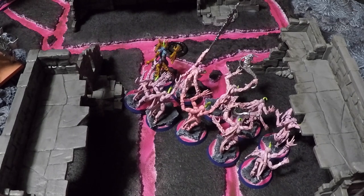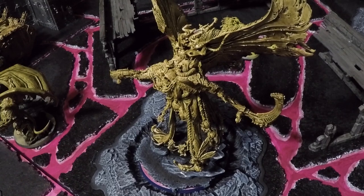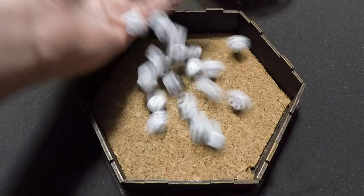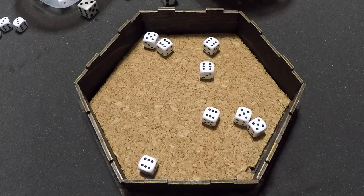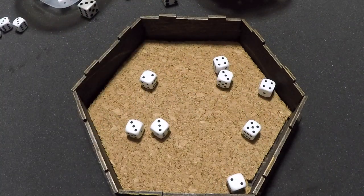Going into the Shooting Phase, Tzeentch starts by having the advanced squad of 10 Pink Horrors fire into Mortarion — all within 18-inch range but having advanced, they hit on 5s instead of 4s. 20 shots, getting 8 hits, wounding on 6s — all fail to wound.